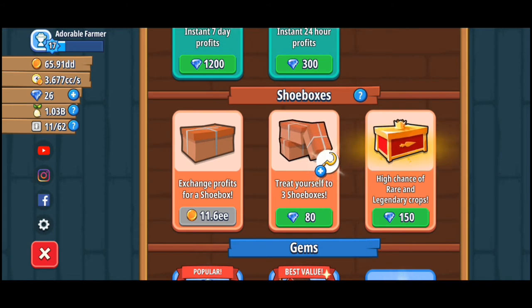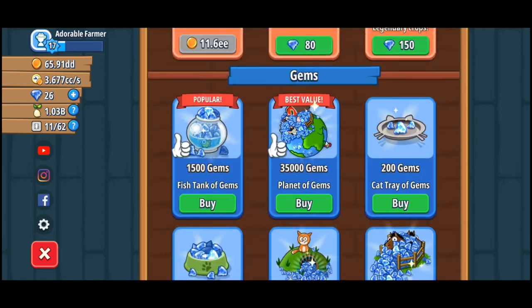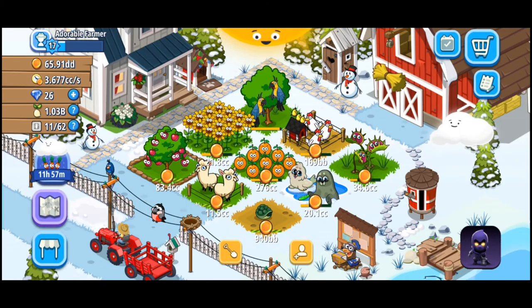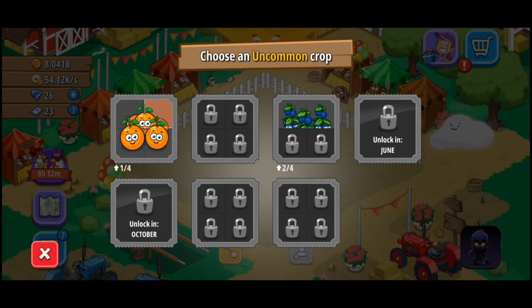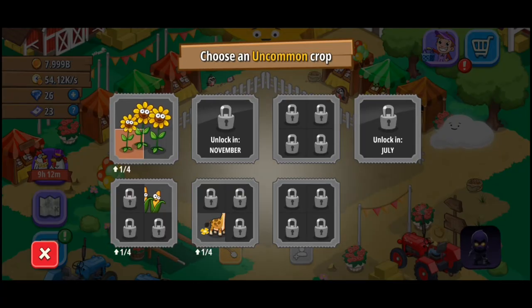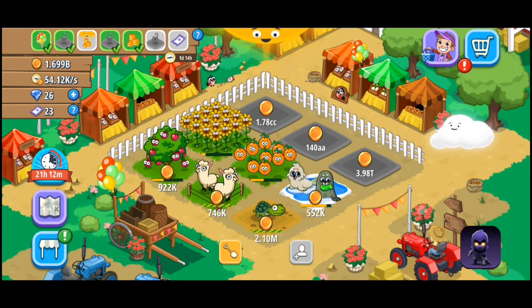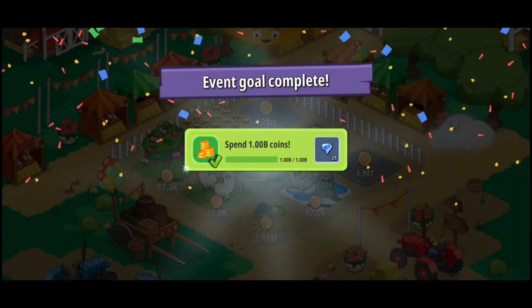So you can buy shoeboxes with money or with gems. But if you're going to open a shoebox, you will get something like a card. When you get the card, it's a random thing — you will get the fourth part of a picture. And when you complete that specific picture, you will get different kinds of things to put into your farm. As long as you play in the events and complete them, you have the chance to advance much more faster.